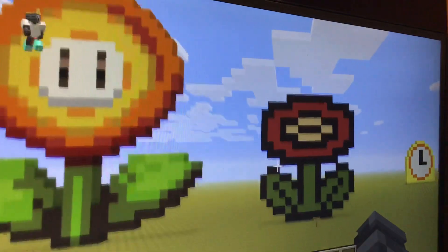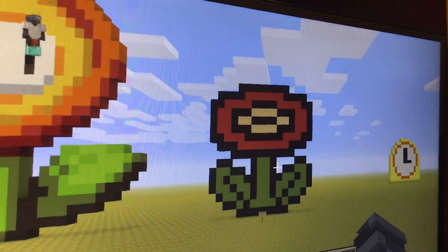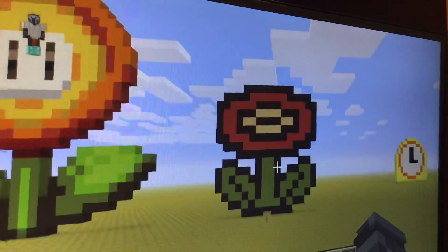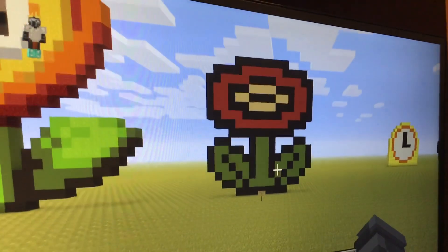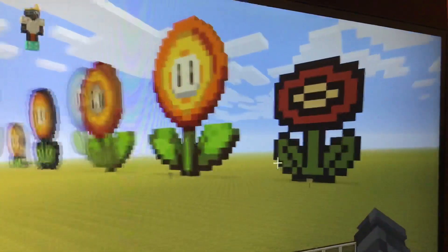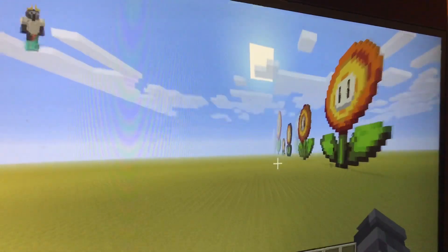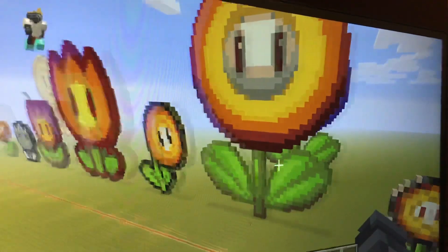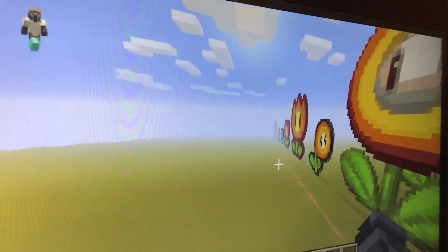Then this one right here is the Mario Maker 1 and 2 version of the Super Mario Bros. 3 flower, which is all the way back there. It's basically just a recolor of the same sprite, but it looks pretty nice. And yeah, those are all the new fire flowers. There weren't too many more that I actually wanted to build that were different enough to justify building. Most of the ones I haven't built look like this but with very minor differences — the fire flower hasn't had as massive an amount of variance as the mushroom has over the years.